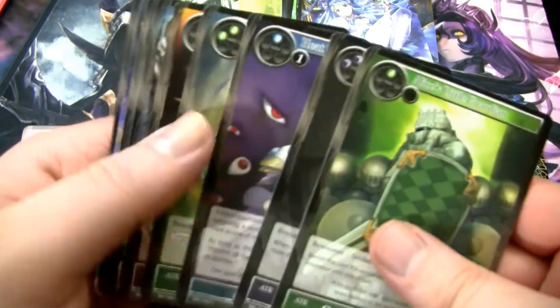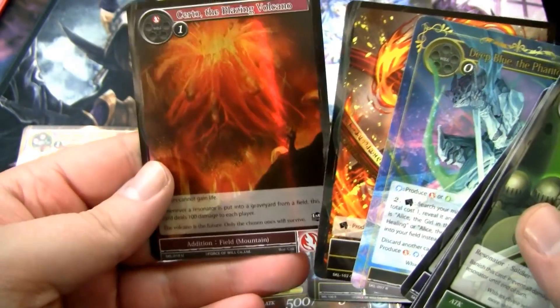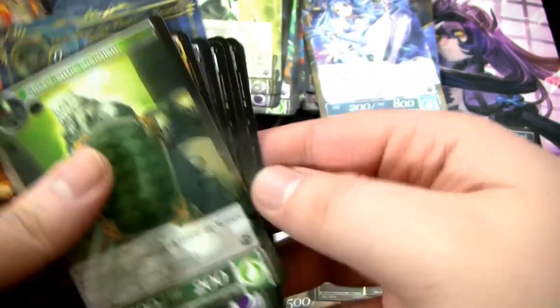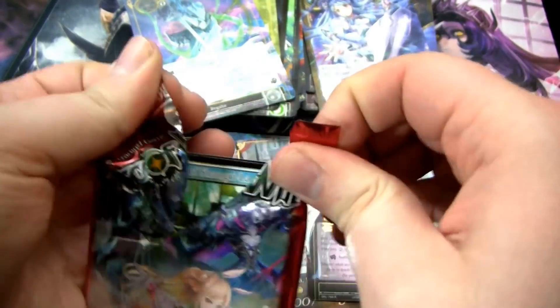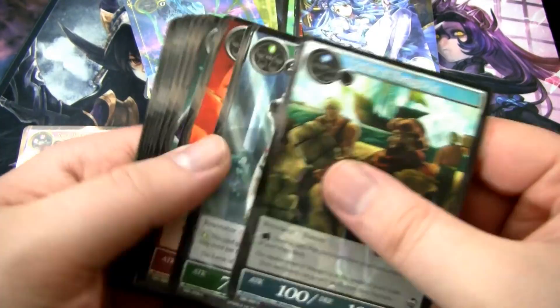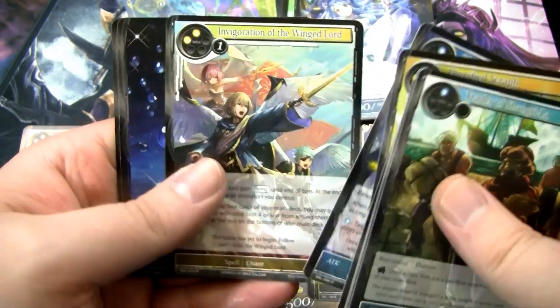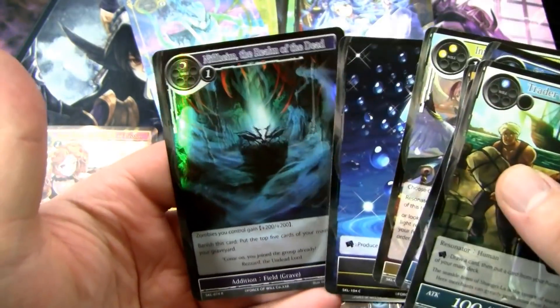Come on, last two packs — Death Scythe. We got a Deep Blue instead. All right, final pack — this is going to have a Death Scythe in it, plus a foil Death Scythe, and an Uber one. That doesn't exist, ignore me. But will it have it? Nah. Invigoration of the Wing Lord, but we have a foil one. Sad.